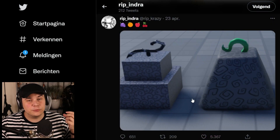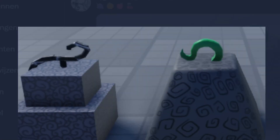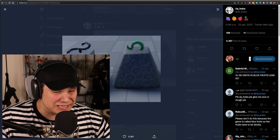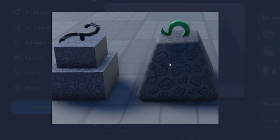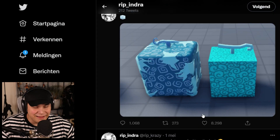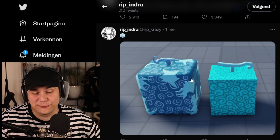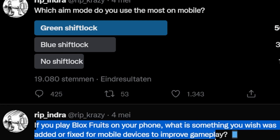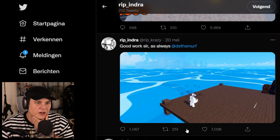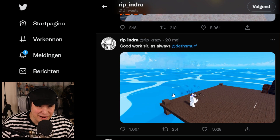They are planning to pretty much revamp every single fruit in the game. The blocky old models look a little bit rough, and they're going to be replaced with all kinds of new models that look quite nice. For example, the ice fruit is looking just chef's kiss - I love that fruit, it looks really really cool. For phone users they're also going to improve gameplay a bunch.